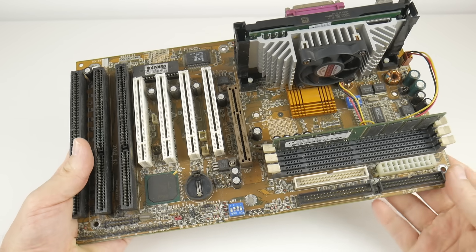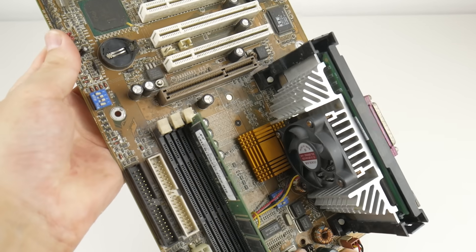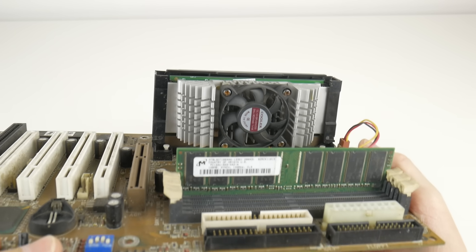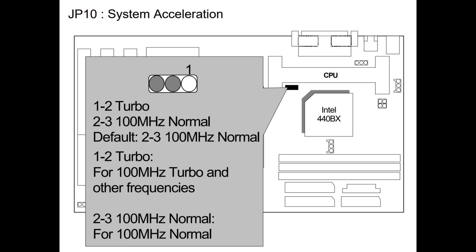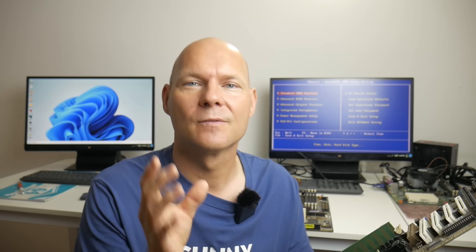Pro tip number four: read the user manual very carefully, especially the section explaining all the jumpers — there can be some surprises. For example, this Gigabyte 6BXC has a turbo mode jumper you need to set if you want to run the front side bus over 100 MHz. The revision 2.0 of this motherboard also has a jumper specifically for using a Voodoo 3, because Voodoo 3 AGP graphics cards could pull more power than some motherboards could handle.